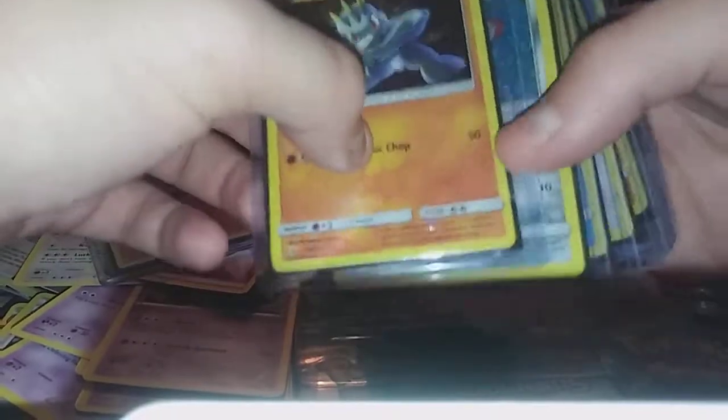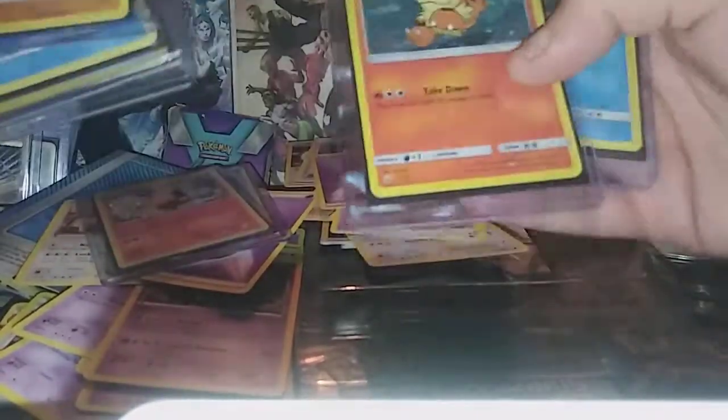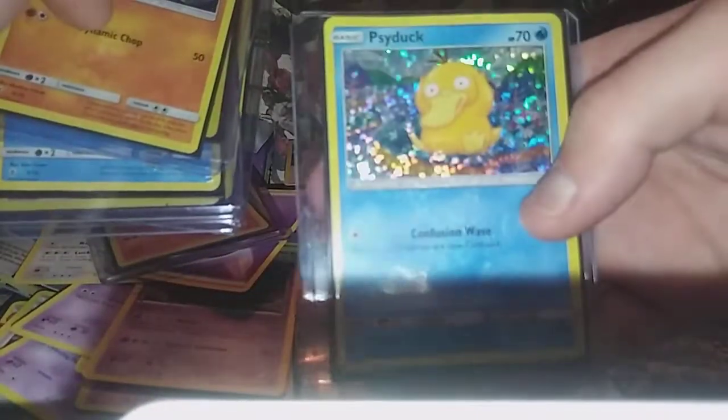If you ain't got them, go ahead and get them and get that set. This is what I got so far — you got Horsea, Chansey, well I got Chansey cards, you got Grimer, and you have your Psyduck. And I got two more over there I already opened but they're actually the same freaking card.